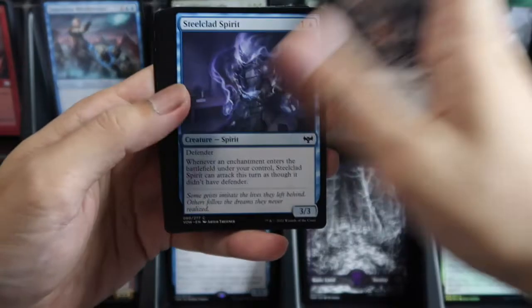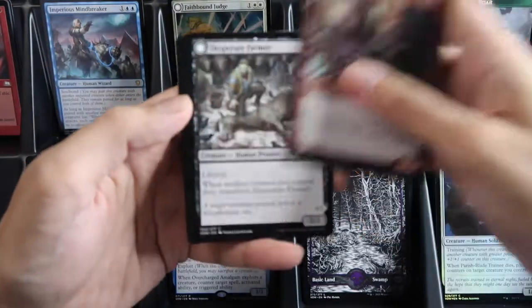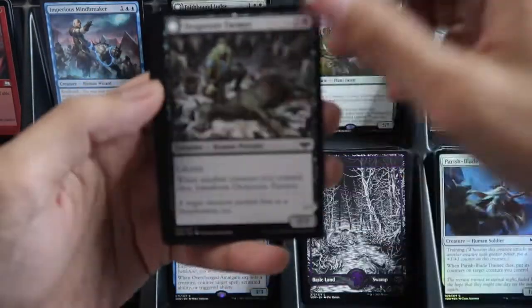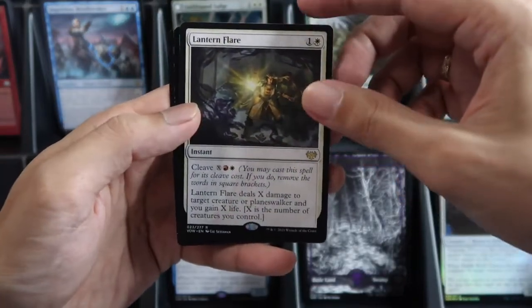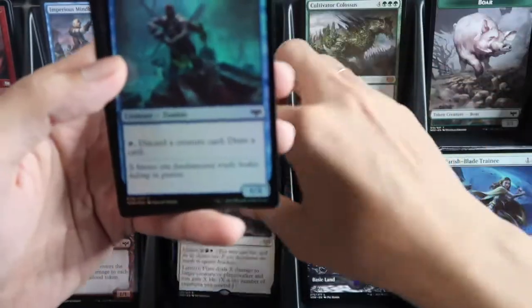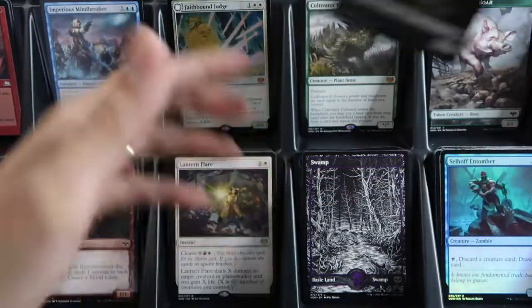One, two, three, four, five, six — showcase, a dual face, and the wild slot is Lantern Flare, and foil Shell Hoop and Tumbler, and an insect token.